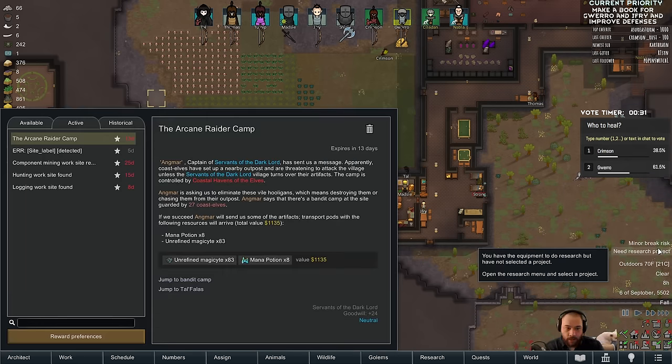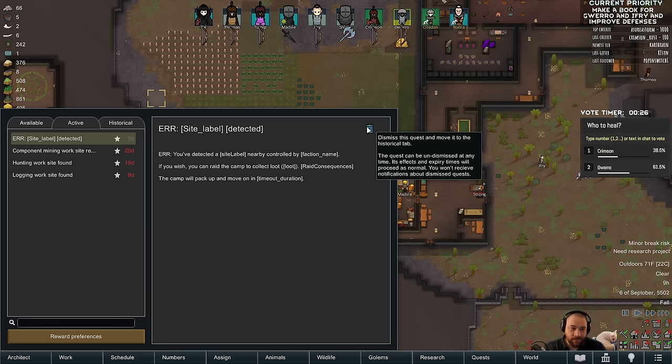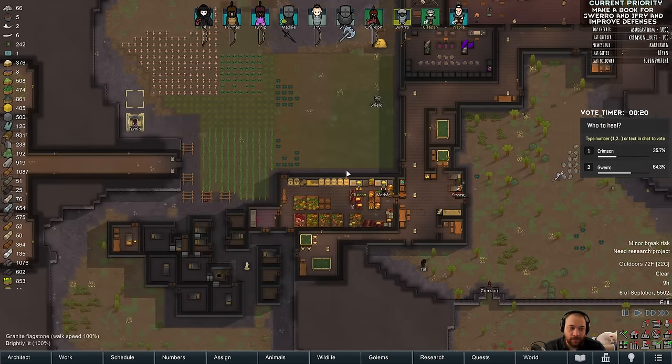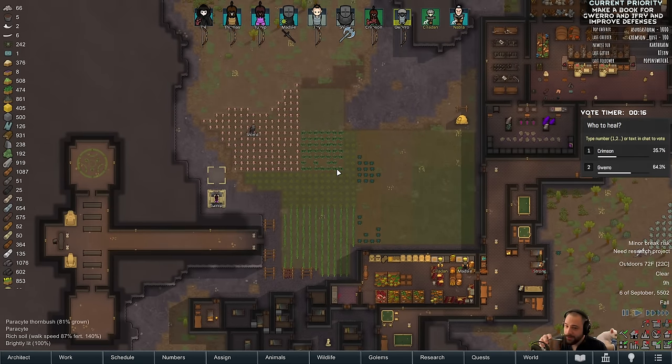An arcane raider camp — a whole bunch of elves protecting a little bit of magic potions. An ur-sight label detected. Uh-oh, ur-sight label — better be cautious. The ur-sights are coming for me.